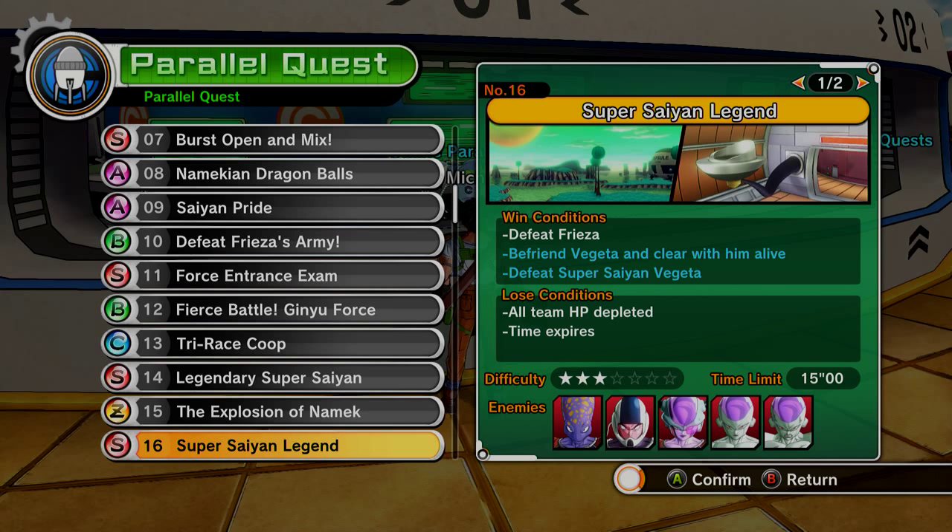After Goku and Frieza stop talking, hit Frieza and deplete his health as much as you can. Then Goku and Frieza will talk again, and Frieza will transform to his final form. Let them talk some more and watch or dodge. Sometimes you can just rush right through it, but sometimes you might have to let them talk. Once they stop talking again, deplete Frieza's health as much as possible. Goku and Frieza will talk more and Frieza will transform to his full power. Then let Goku and Frieza chat.